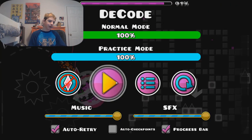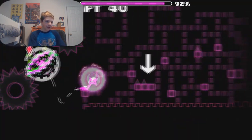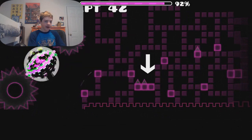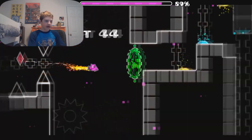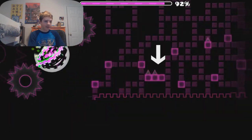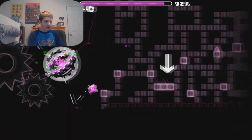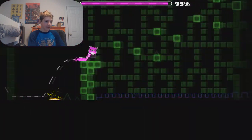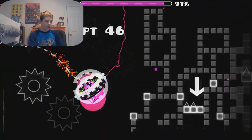Then we have the last cube part. I might also slow this down — not sure. A bad checkpoint placement can be an issue, so a good tip in practice mode: make sure your checkpoints are placed well or it might bug out. Click, click — boom boom — you can also hold for the first two clicks: click, click, click, click, click, click.